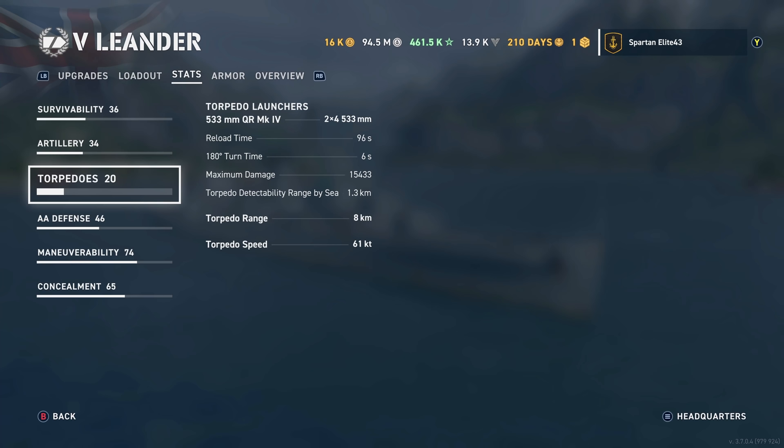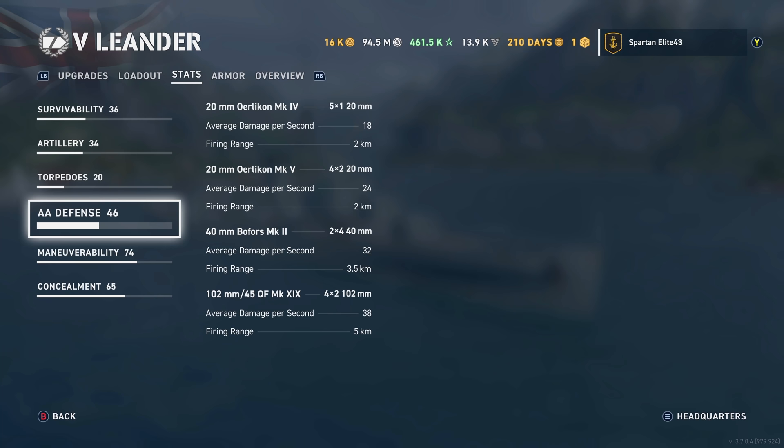AA defense is starting to step up, which is always a good thing. You have 5x 20mm Oerlikon Mark IVs doing 18 damage per second at 2 kilometers, 8x 20mm Oerlikon Mark Vs doing 24 damage per second at 2 kilometers, 8x 40mm Bofors Mark IIs doing 32 damage per second at 3.5 kilometers, and 8x 102mm QF Mark 19 secondaries doing 38 damage per second reaching out to 5 kilometers.